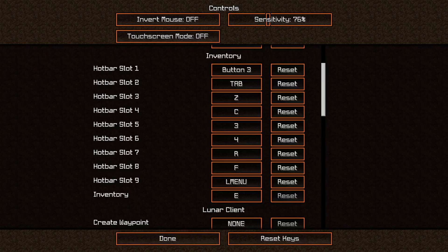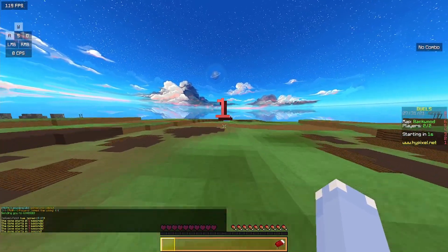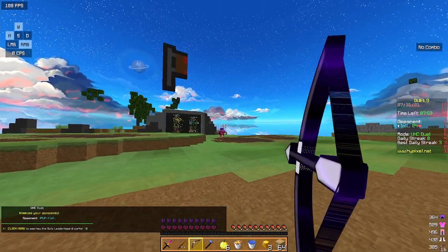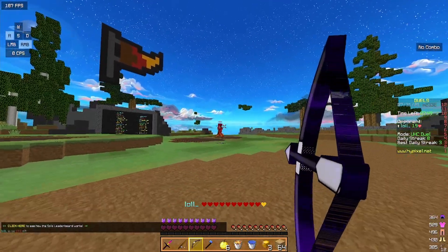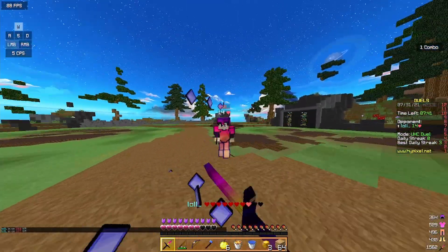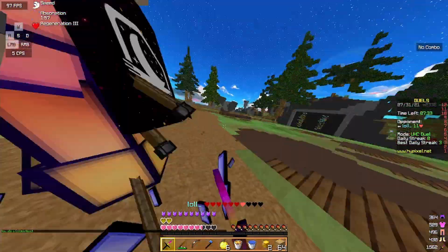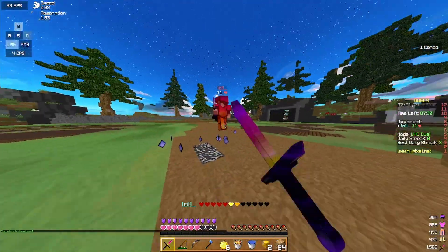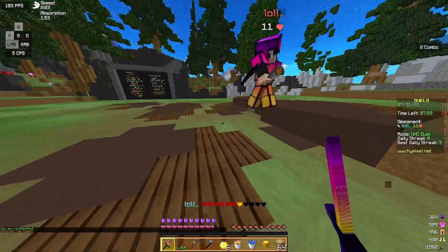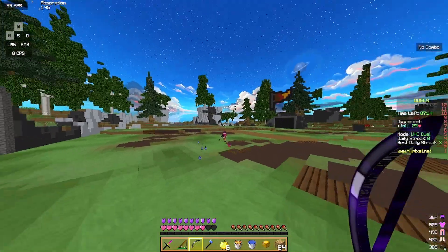I'm going to show you guys an application of me using my hotkeys in a fight. UHC duels are very intensive on hotkeying because there are so many different things you can use. For example, my bow — I might need to get to that quickly. A fishing rod is also a really good example of a button you might need to get to quickly because of how combos work. Golden heads, just everything in general, you want to be able to get to quickly. I can quickly press my golden head button in the middle of a fight. Same with fishing rods, water buckets — because he just lava bucketed me, which is another hotkey that you'll need to use.